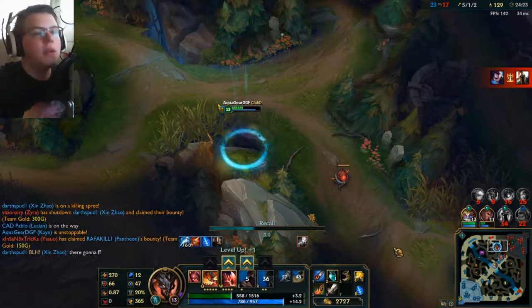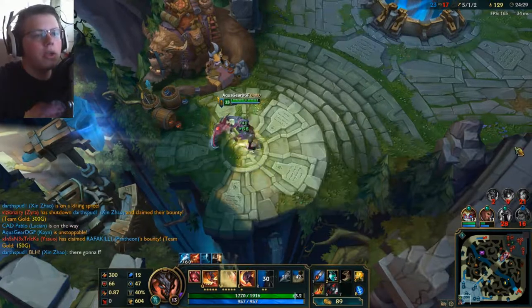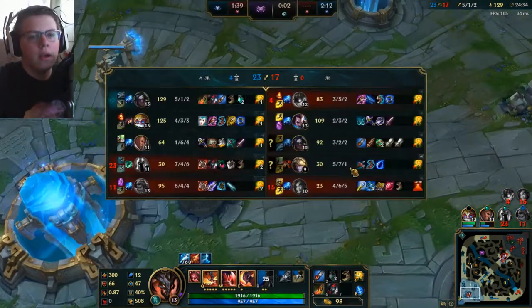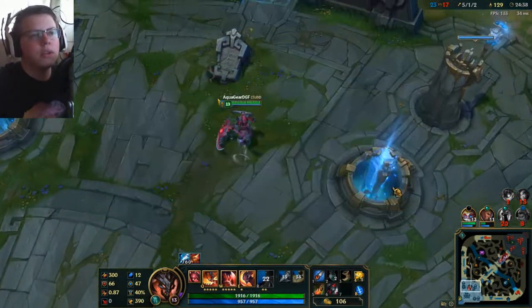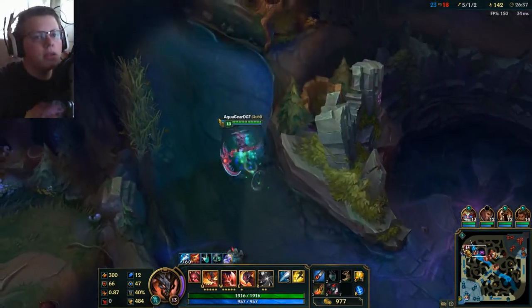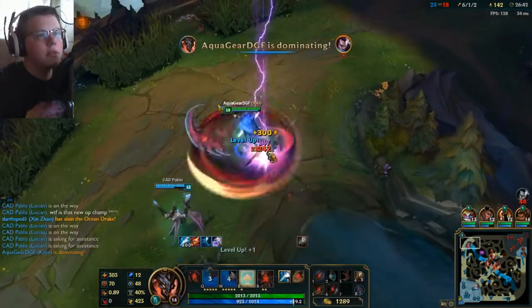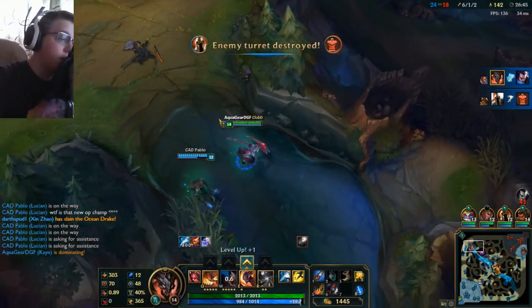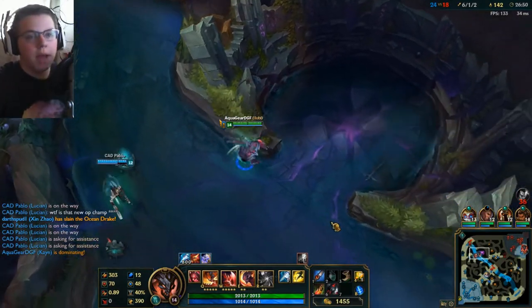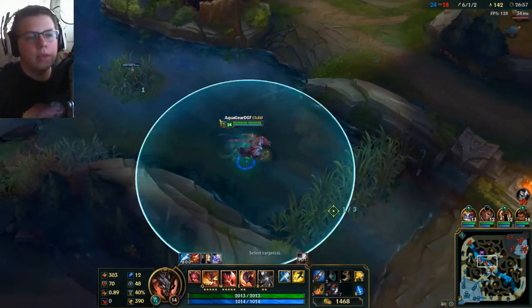So we're 5 and 1 and 2, and our farm was pretty good — not pro-level farm, but pretty good. And we could buy Gargoyle Stoneplate, but I think we're just going to go with Black Cleaver instead. I don't know if this Yasuo is alone, but if he is, we could get a really easy kill on him. There we go, and my damage is really starting to stack here now. You could really see me starting to do some damage, especially with my Q, which is really good.